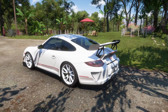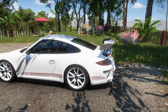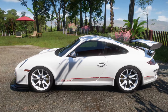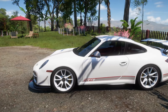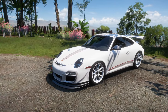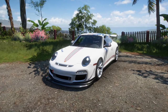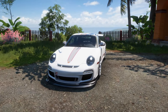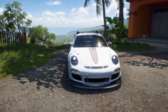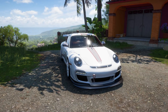We have a GT3 RS from '23, but this is the only 4.0 car in existence in any Forza Horizon title — maybe Forza Motorsport. This thing has been tuned to over 670 horsepower, it weighs just under 3,000 pounds, I made it all-wheel drive. And believe it or not, this is a special unlock, because you need to have a certain number of Porsches in your garage to actually obtain this car.